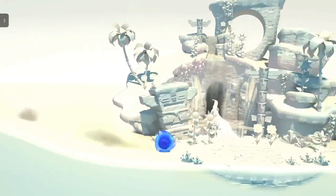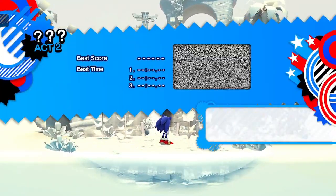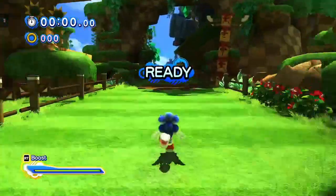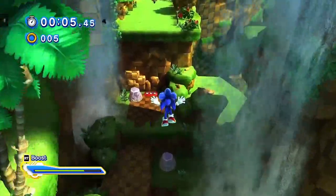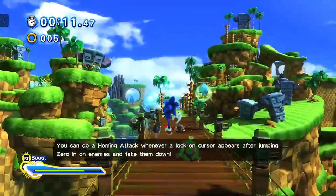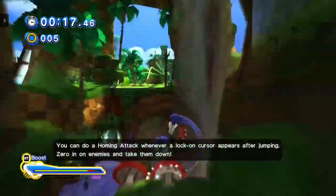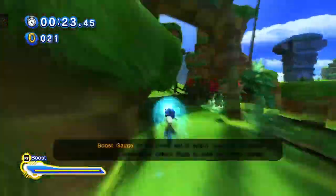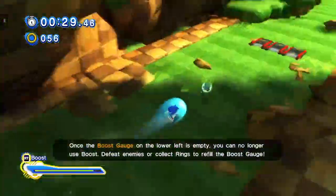Oh. Okay. Let's do this. So I'm going to do this act and I'm going to be done with the game today, all right? Okay, let's do this, peeps. Here we go — zero in on enemies and take them down. Okay. Hold down the boost button for a boost of speed. To put the boost gauge on a lower level of action, we can no longer lose the boost. Defeat enemies or collect rings to refill the boost gauge.